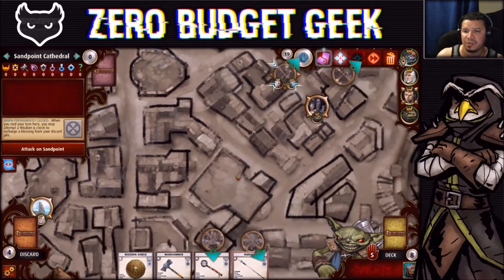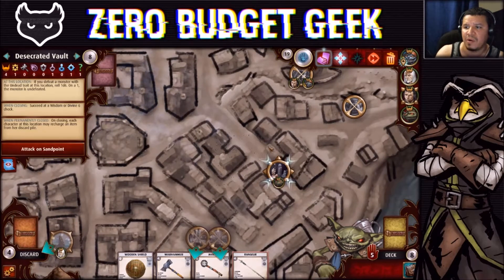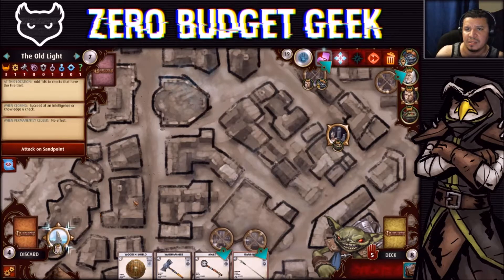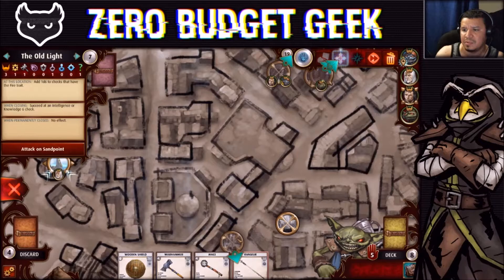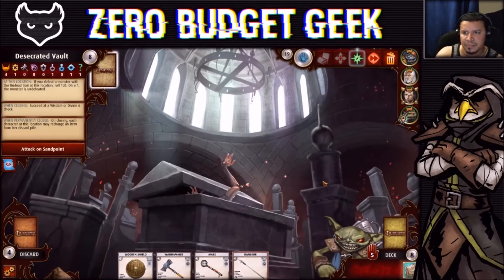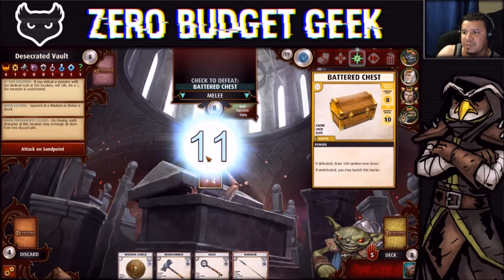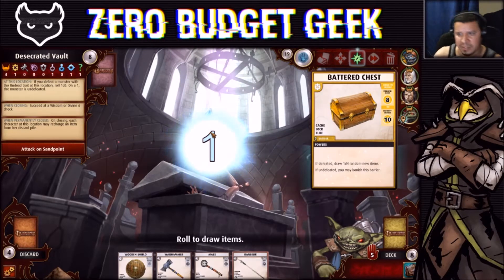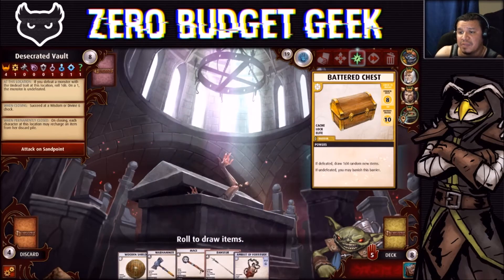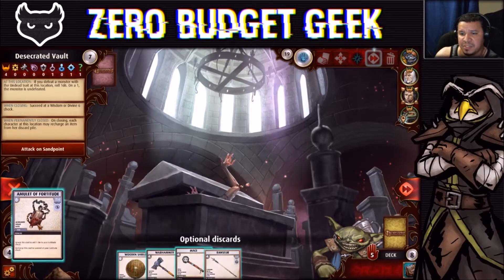One thing's for sure — we now know the boss is at the Desecrated Vault. That means we can all pile in there while the wizard stays at the Old Light. Everything else is closed, so everybody is heading to the Desecrated Vault. We explore and find a Battered Chest. Rolling straight up — we get 1d4 random new items. Please give me a four. We get a one. The item is an Amulet of Fortitude — that add 1d2 to fortitude checks doesn't come up often enough. Discard it.